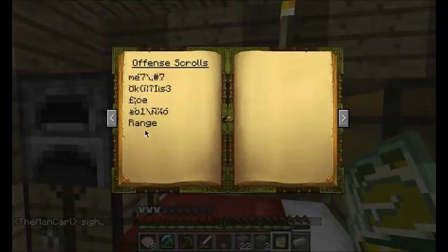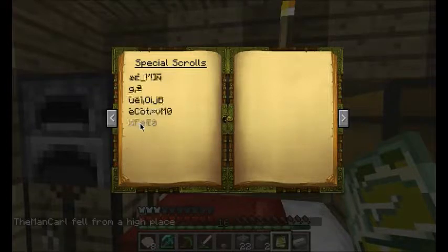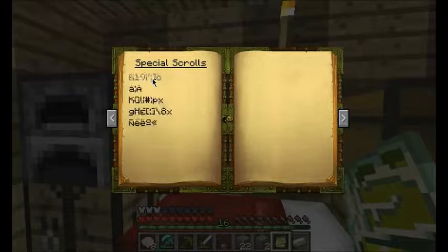In here, these icons mean that I don't have the right enchantment level. So at level 15 I can unlock range, but the other ones aren't accessible — I believe most of these are 20s and 30s, and all of the special scrolls are 50. So that's very high — all these require an enchantment level of 50.